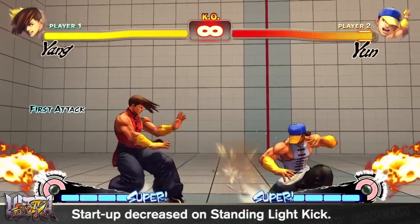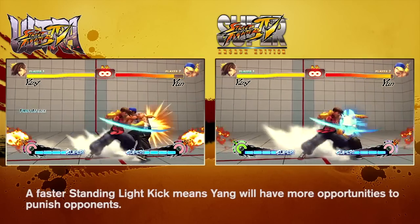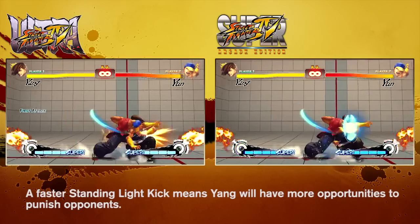Yang's standing light kick is one of his best tools for playing a ranged game as well as punishing attacks that push Yang out. Unfortunately it came out too slow for it to be all that effective. To fix this, the far-stand light kick now comes out a little bit faster than it used to, which will definitely help him punish attacks faster.